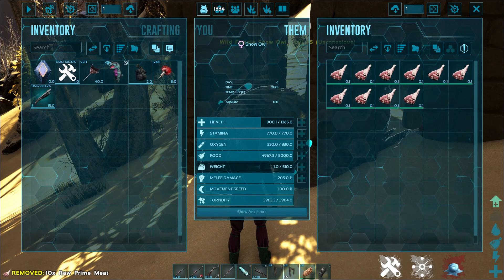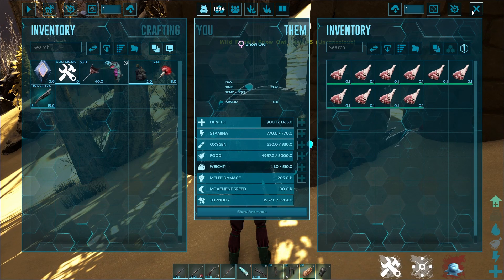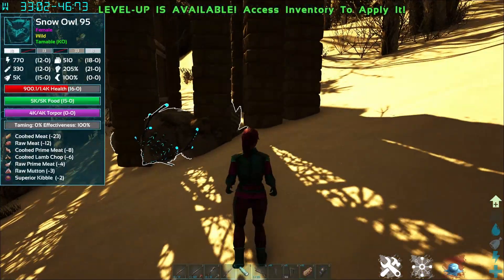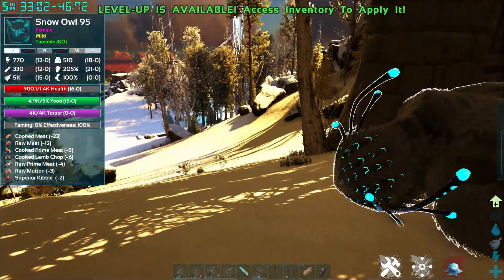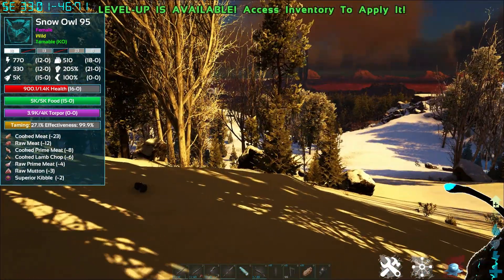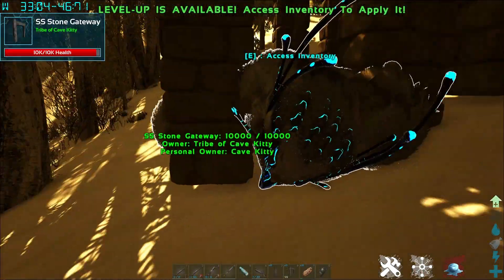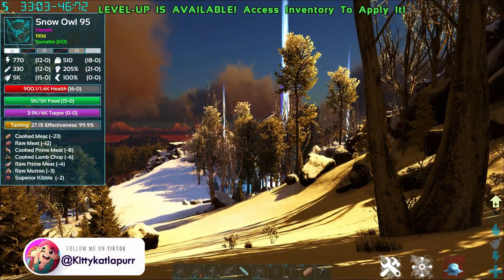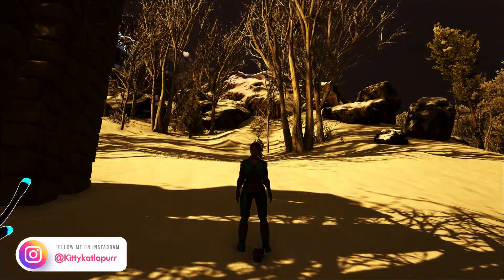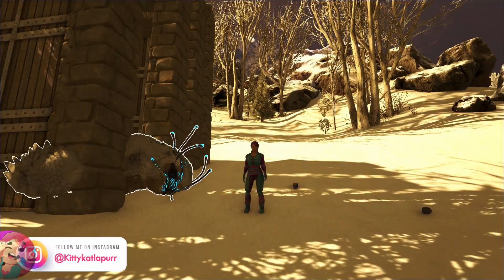He's out. These guys can take anything from superior kibble to raw mutton, of course prime meat, and all the other tiers of food. He will tame up. This is so awesome — I'm really excited to have snow owls on the Lost Island map. Now everyone can have a snow owl!